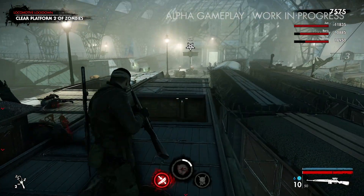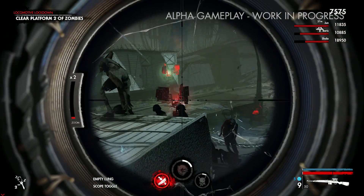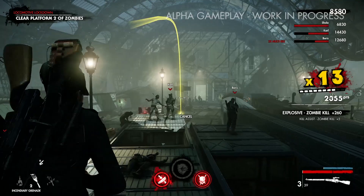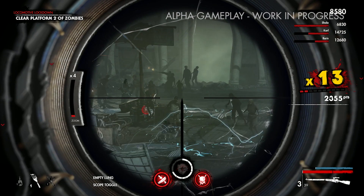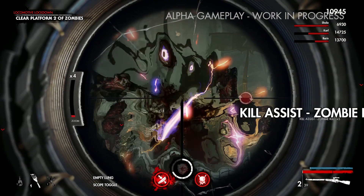There's a bit more ranged shooting, and a different environmental trap — that's our electric floor trap. Luckily the resistance, who have been fighting zombies for some time, have set up traps all over the place. They're very useful for taking out the hordes and slowing them down.